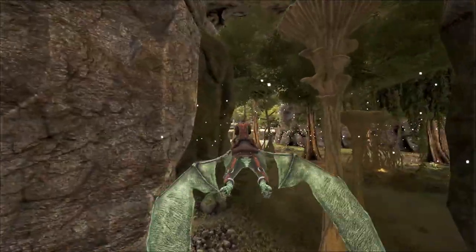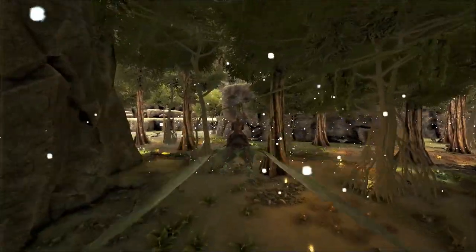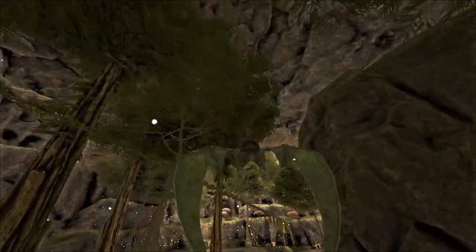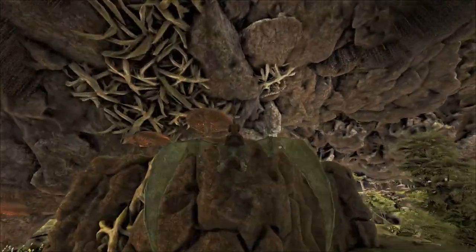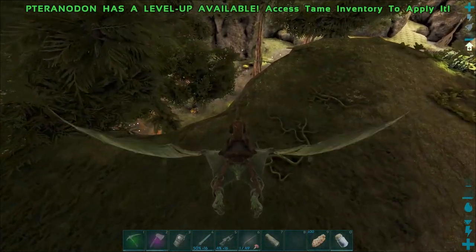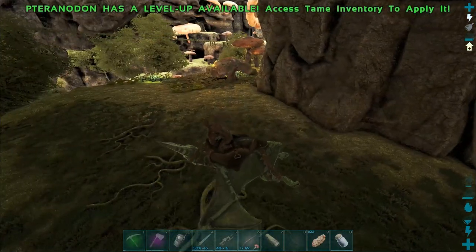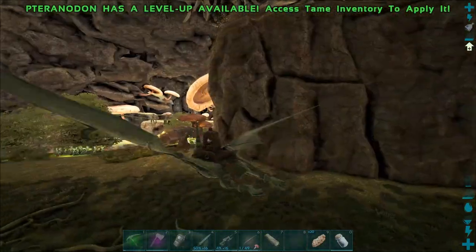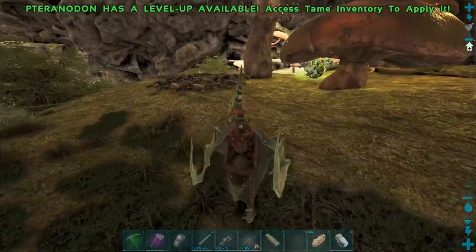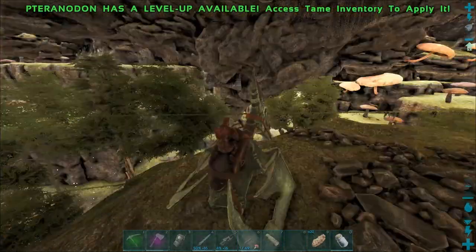There are seekers in here - if a flyer comes at us it's probably a seeker. We already lost a couple tyrannidons to a seeker so be careful. I've got my tek sword and tek rifle. Seekers are no joke - they will kill you fast, especially if you get rat-packed by about four of them.